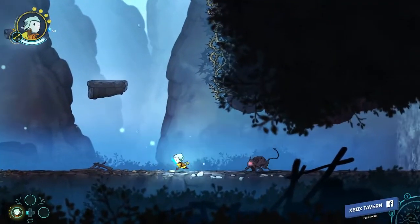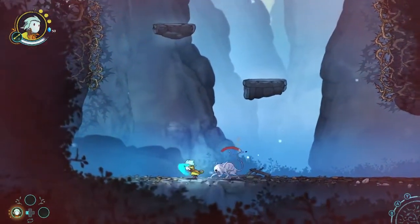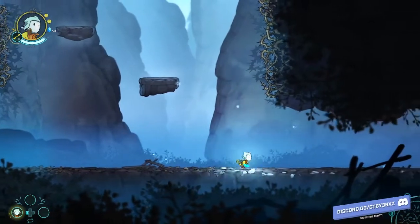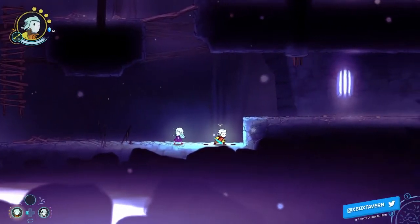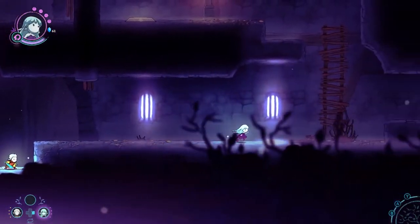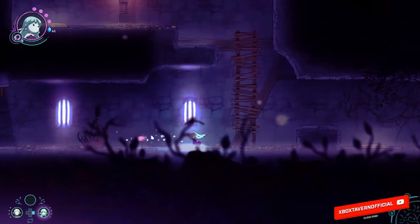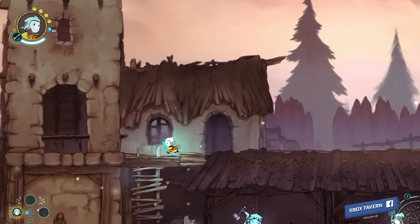Greek: The Memories of Azure is a side-scrolling single-player game with hand-drawn animations. You play as Greek, the main character, who travels the lands of Azure to find his siblings Dara and Rydell. During the story of trying to find your brother and sister, you also have mini tasks throughout the game where you need to help rebuild a ship piece by piece. During these missions, you fight the ULAG, who have invaded Azure and are the reason why the world now looks so miserable, dark and dingy.